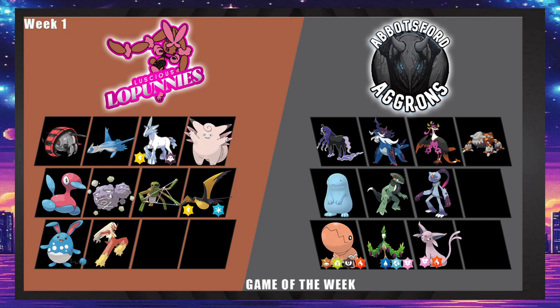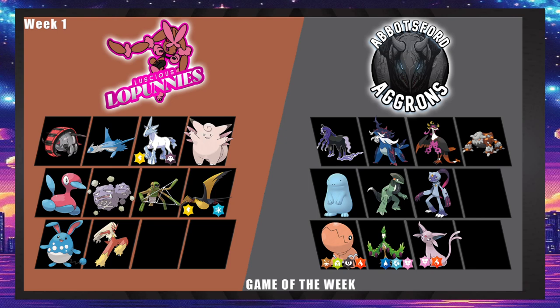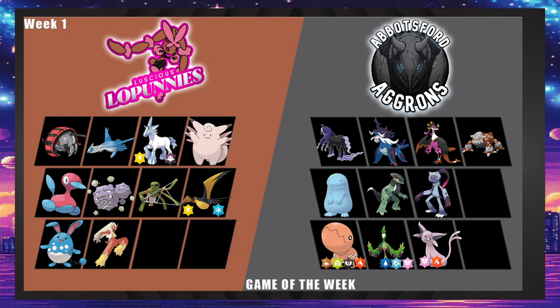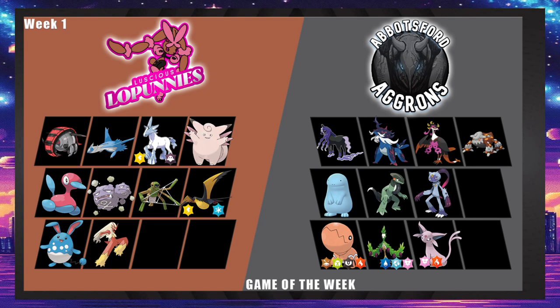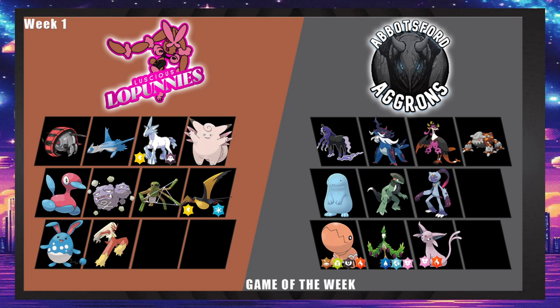Maybe a special Blaziken with Focus Blast, Grass Knot, and Solar Beam — Power Herb Solar Beam. Nightmare Hall says under no contract to talk about this game. What Troll is pretty decent this match — spam Hurricane, and you have to go to Heatran who probably doesn't love taking Thunderbolts. Maybe it's a terra Electric set. Maybe terra Ghost to keep hazards up.